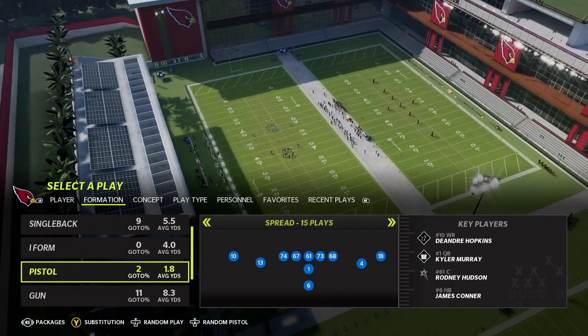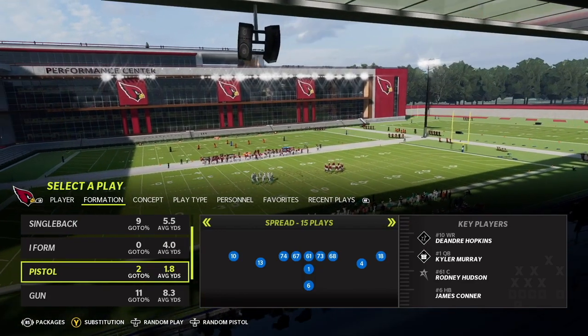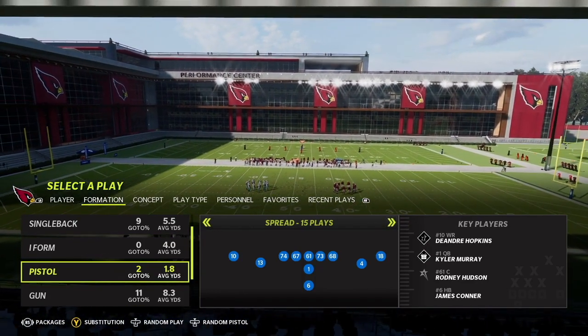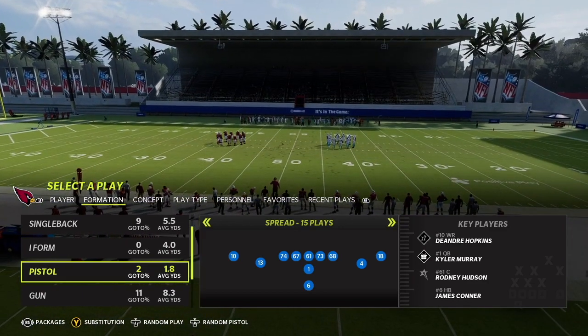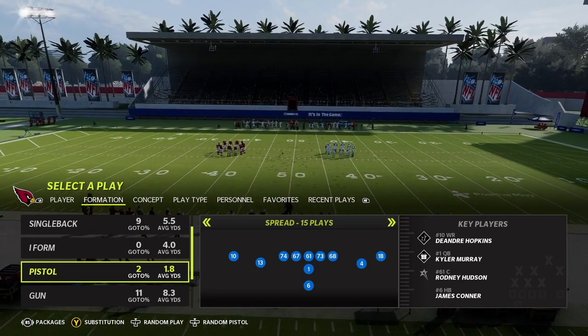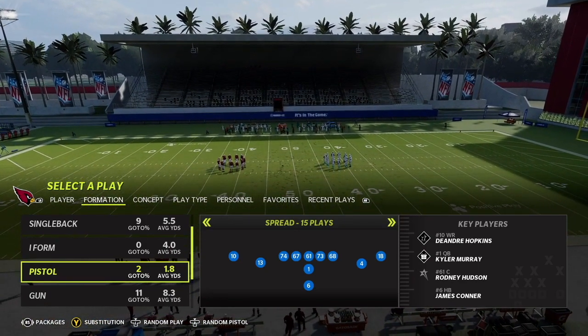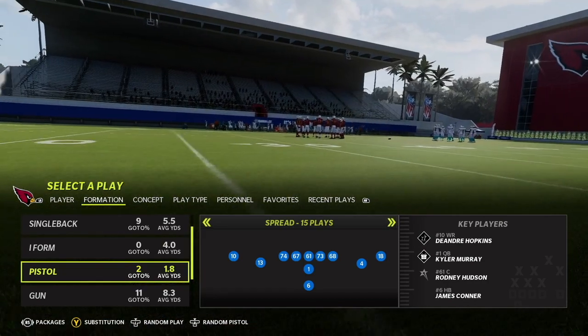Today we're taking a look at the Arizona Cardinals offensive playbook — the first playbook we're breaking down in our 32 team free eBook series here on the channel. We're going to break down some of the popular meta formations in these playbooks, as well as some unique non-meta stuff, all in Madden 22.